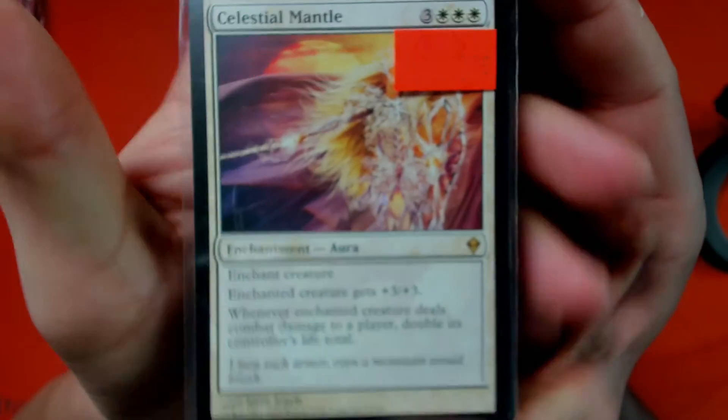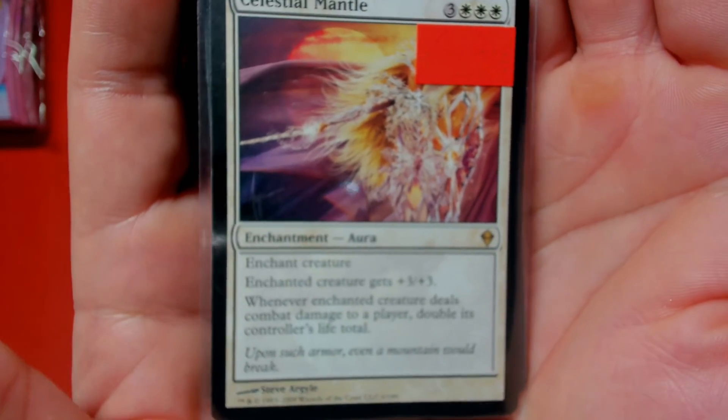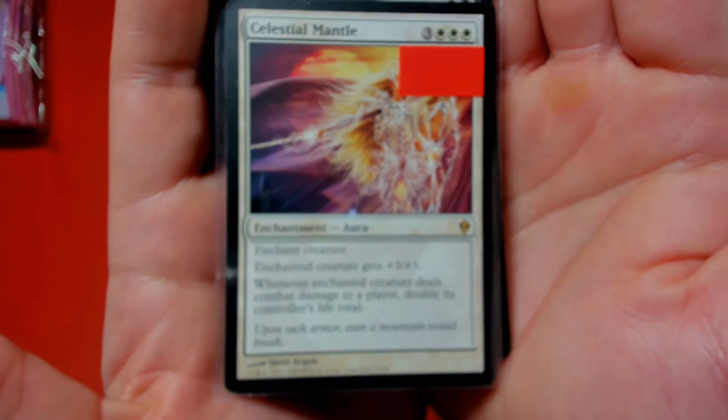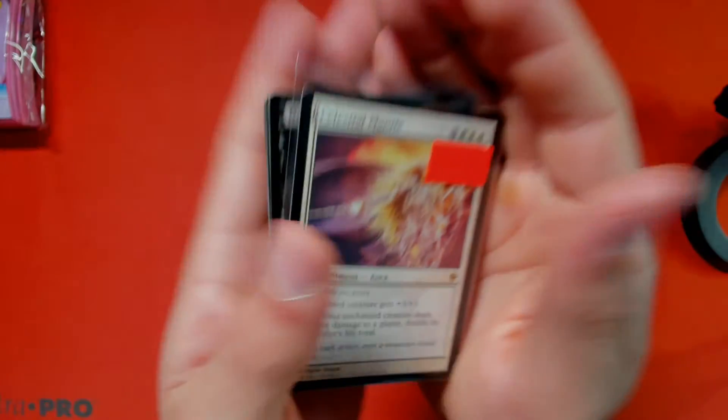The next card is for the Light-Paws deck: Celestial Mantle. Whenever the enchanted creature deals combat damage to a player, double its controller's life total. I think that would be pretty cool in a Light-Paws deck.